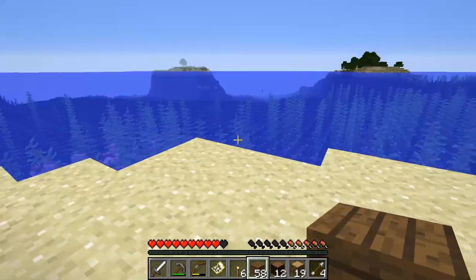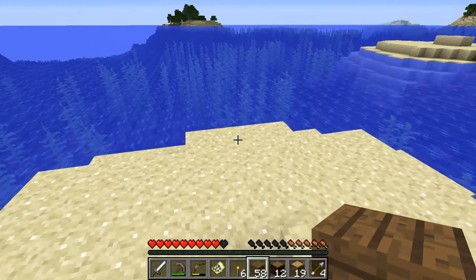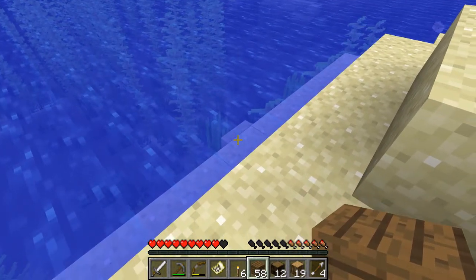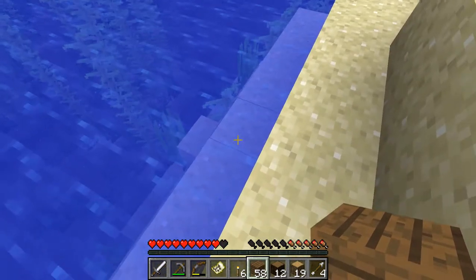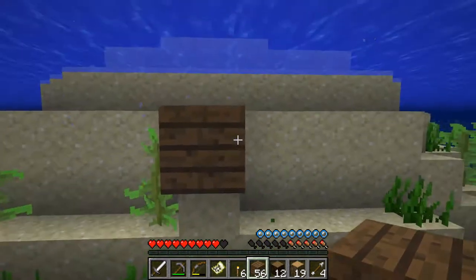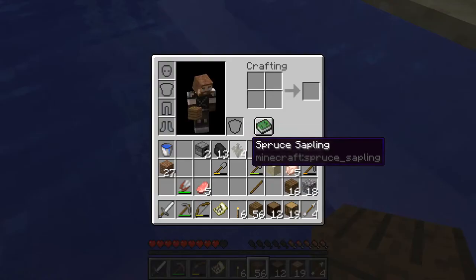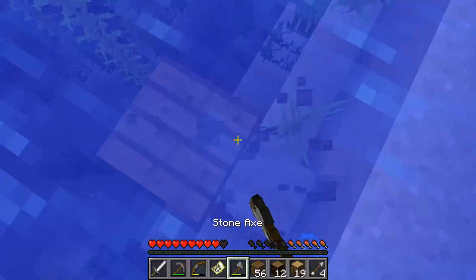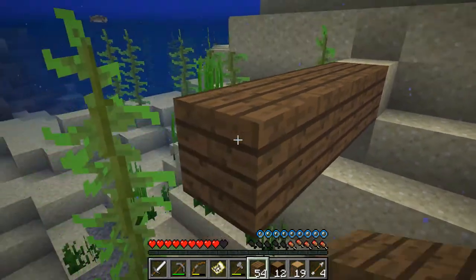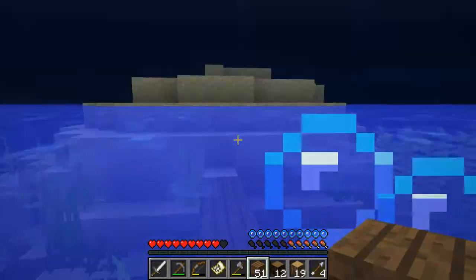I figured, guys, all of the interesting things that I've discovered so far are sort of off in this direction. So I think we're going to make our base over here. What we need to do is we need to go three blocks underwater. So one, two, three. So this is where we're going to sort of start. That's two blocks, you donut. Learn to count.